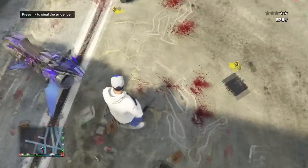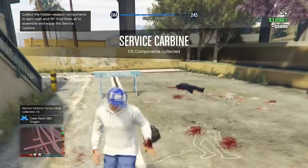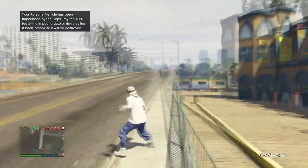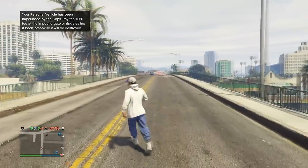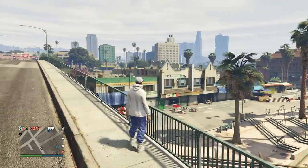Press right on the D-pad to steal the evidence — that's one out of five components collected. We have four more components to go. Now we're going to wait another 20 or 30 minutes in this session, though it doesn't have to be the same session. They can spawn in the same location too, so you can go away and come back in 30 minutes.